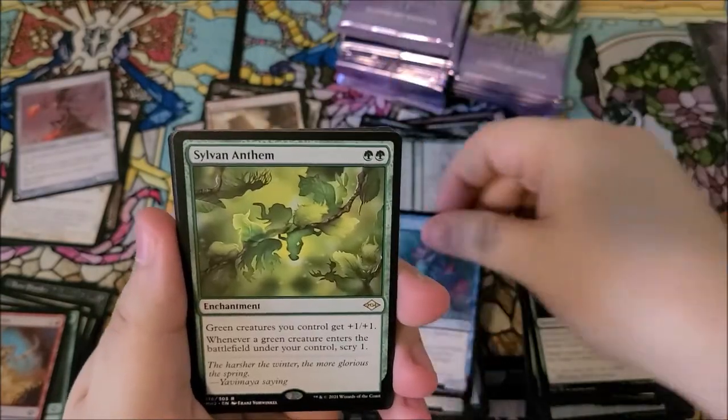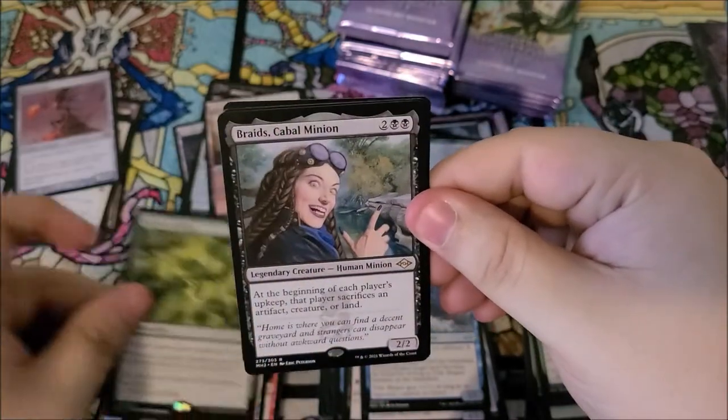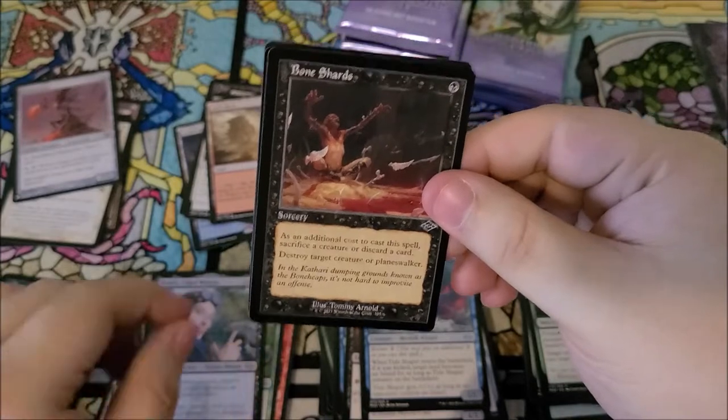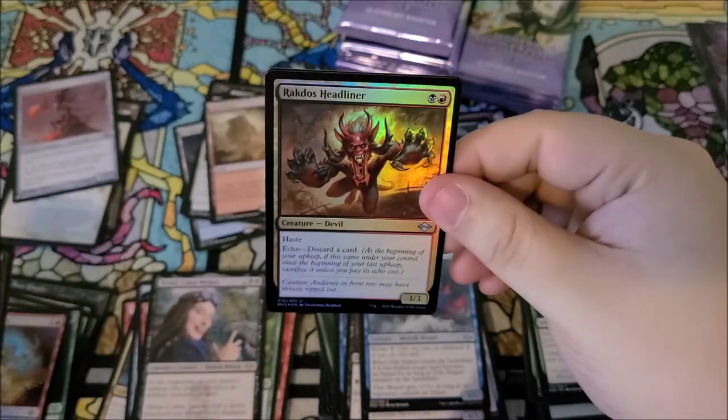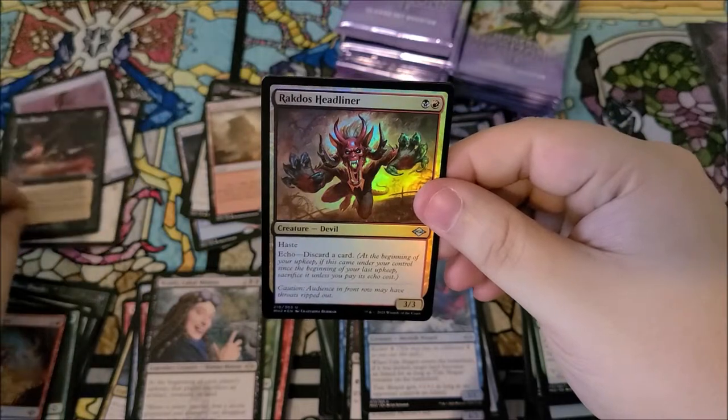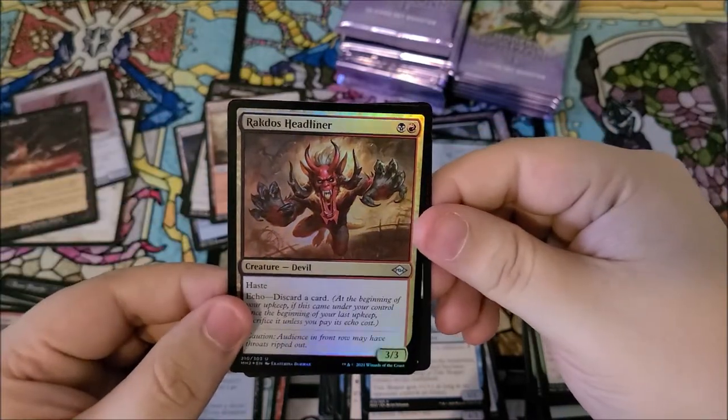Tide shaper, sylvan anthem, braids cabal minion — currently banned in commander unfortunately. We got bone shards in the old border, and rakdos headliner as our foil.